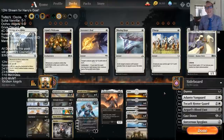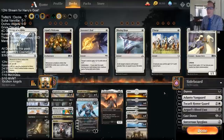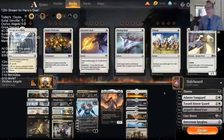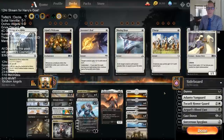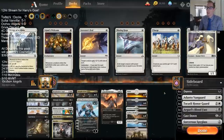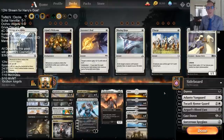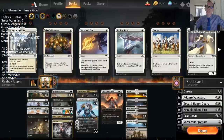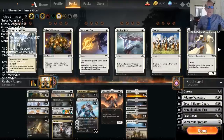Overall, Orzhov Angels felt pretty good. Seraph of the Scales was really good. We did face a bunch of aggro decks - played Mono Blue twice, played Mono Green. We played against a Sultai deck that Honor Guard completely shut down. These Angel decks are pretty good. Ajani was really strong, Seraph of the Scales is great, having Cast Down and Mortify is really good. Having access to Mortify and Duress certainly makes our Wilderness Reclamation matchup better with Orzhov than with Mono White. That's Orzhov Angels - if you're watching this on YouTube later, don't forget to hit that subscribe button. Thanks for watching and I'll see you for the next video.